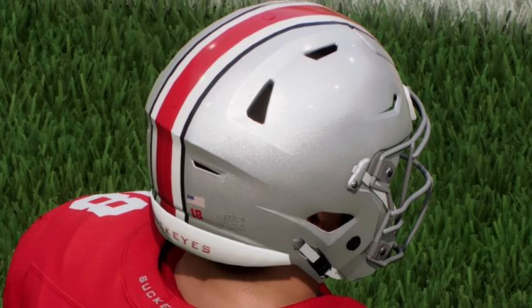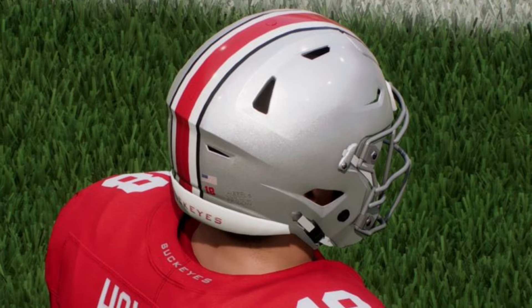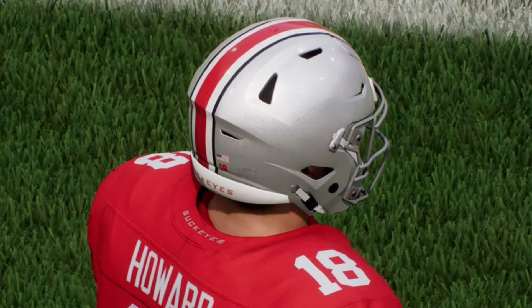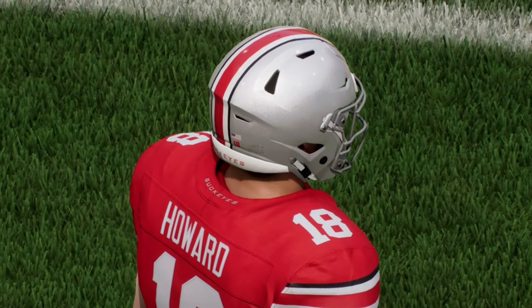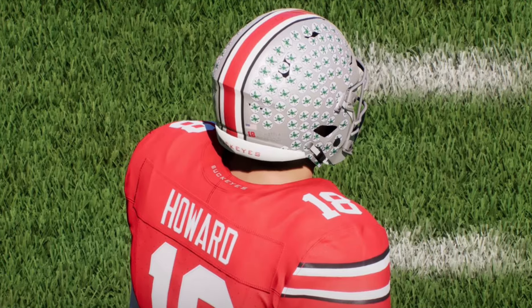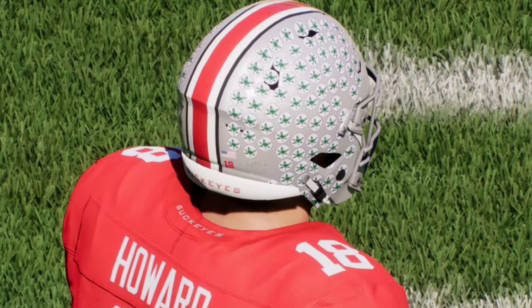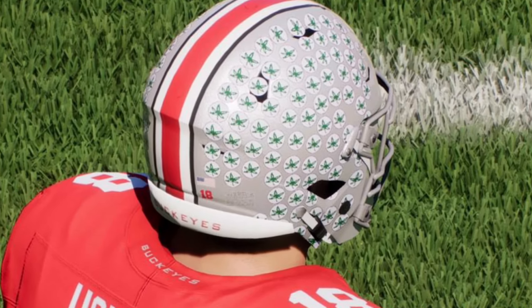The last screenshots show Will Howard, the transfer quarterback from Kansas State to Ohio State, and helmet stickers — also known as pride stickers — are in the game. They update throughout the course of your season, as you can see comparing the first and second pictures. Now let's talk about my dynasty announcement for College Football 25.